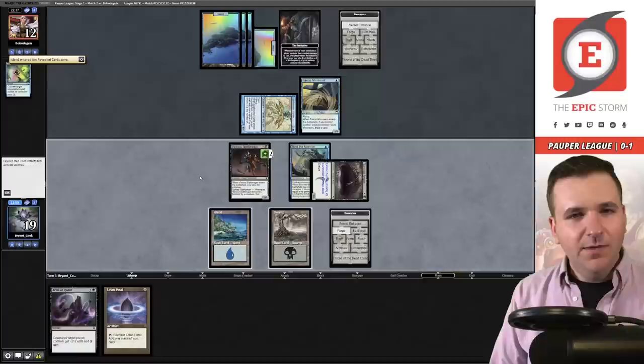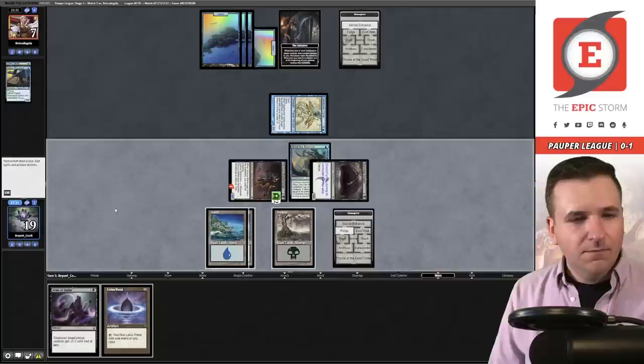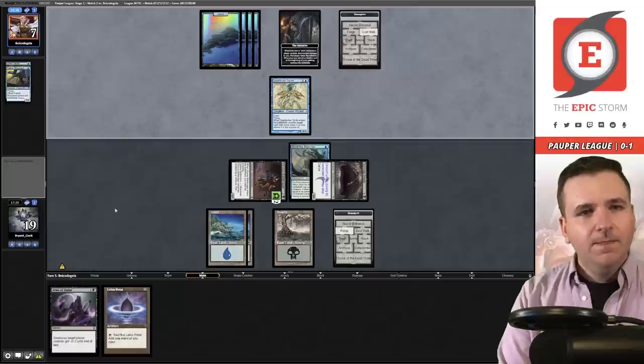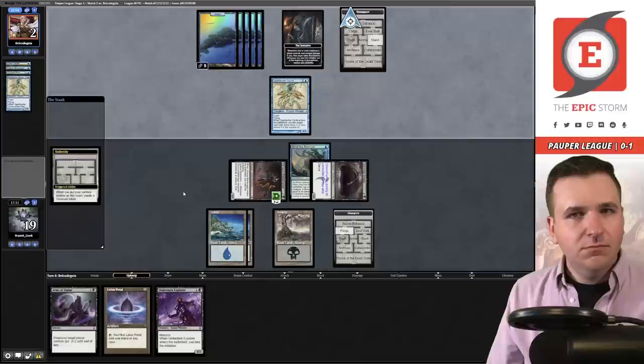They steal the Initiative from me and get to grab an Island. Fairy Miscreant is back. Let's attack — they're willing to lose five life here. Pass the turn — no need to play into their counterspells. They're choosing to Scry 2 rather than make their Spellstutter a 3/3. They played Of One Mind, drawing two cards. Let's attack — they have to block or else they're dead. Pass the turn.